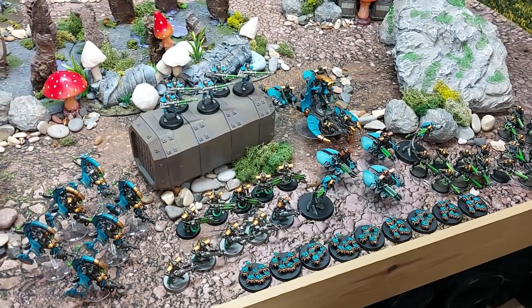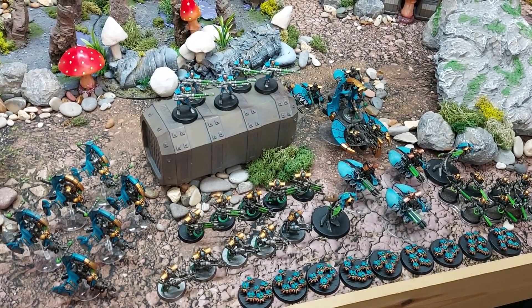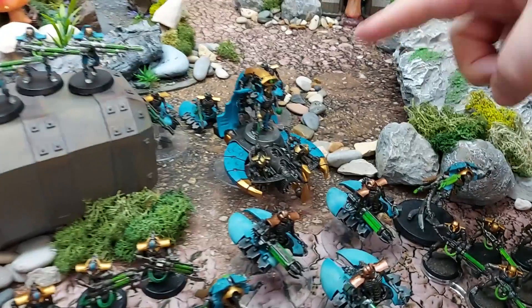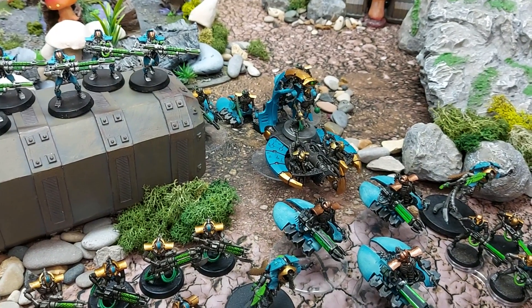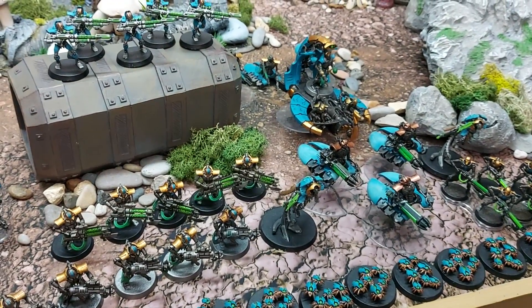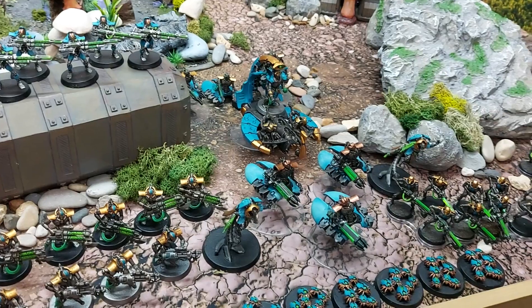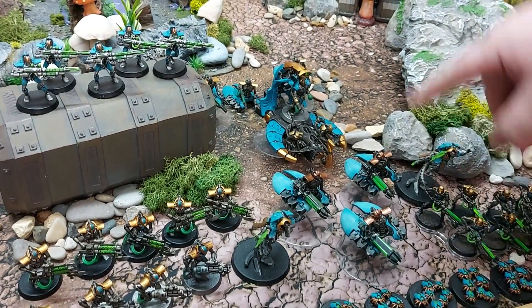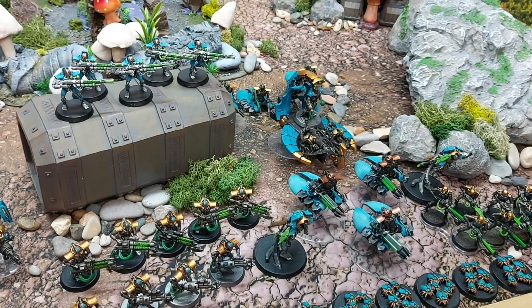Nathan's Necrons have a lot of bodies for 1500 points. The warlord is the Overlord on his Catacomb Command Barge, armed with his staff of light but no resurrection orb. There's one Technomancer plus the advisor option — so two Technomancers in the list to bring bodies back. He has two units of Destroyers: one normal and one heavy, providing much-needed heavy firepower and range.